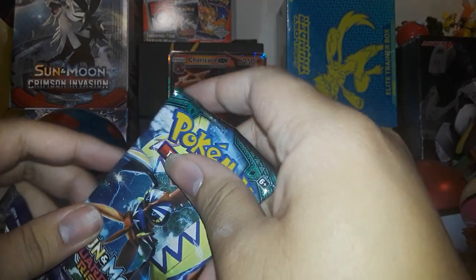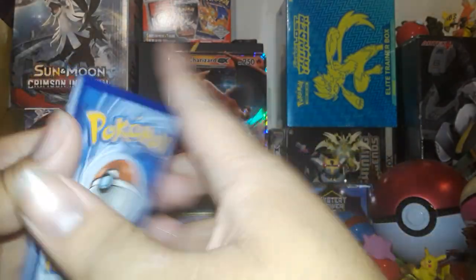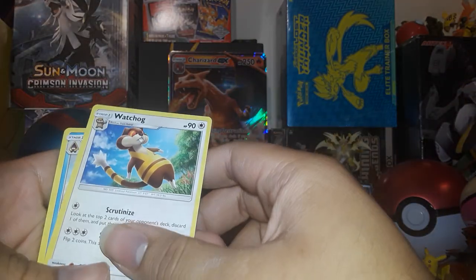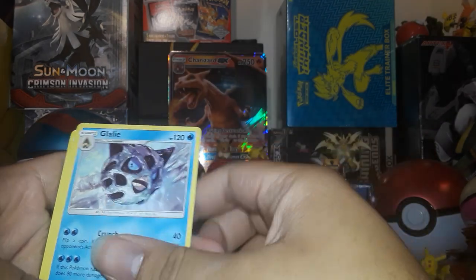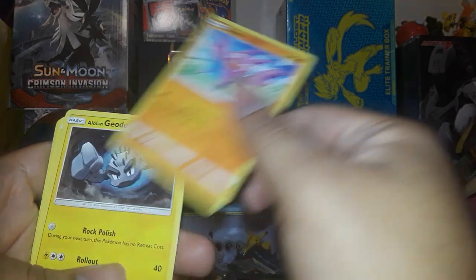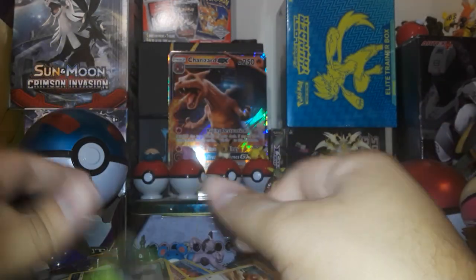I really don't know if they've got any good stuff when it comes to the Detective Pikachu packs. We've got a Watchog, Machoke, Bellsprout, Gligar, Alolan Geodude, Patrat, Stufful, and Trevenant.